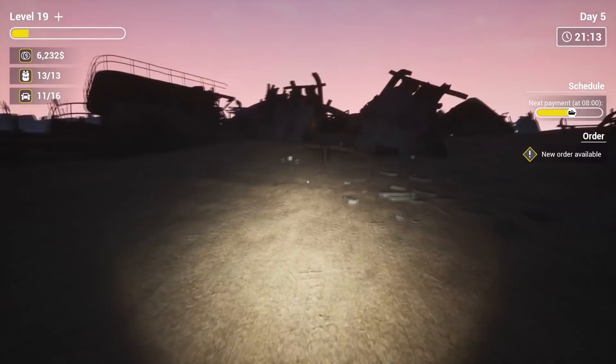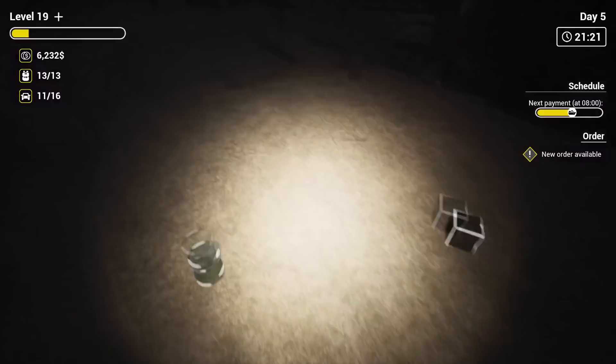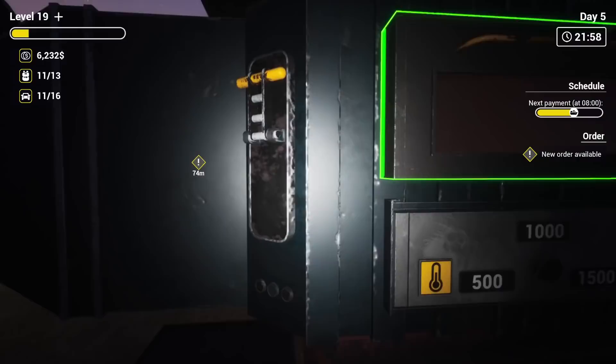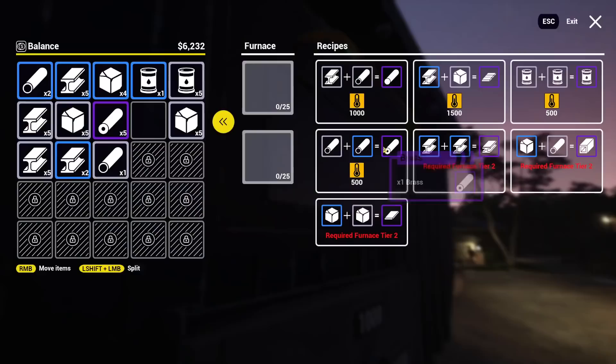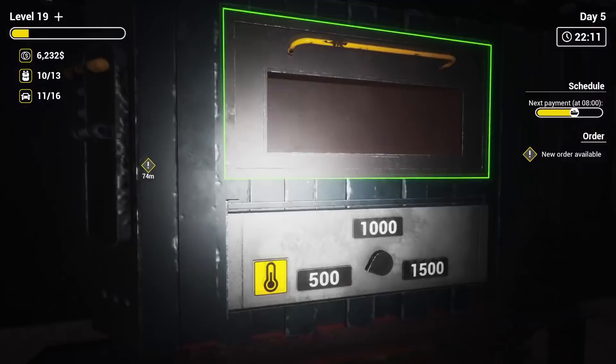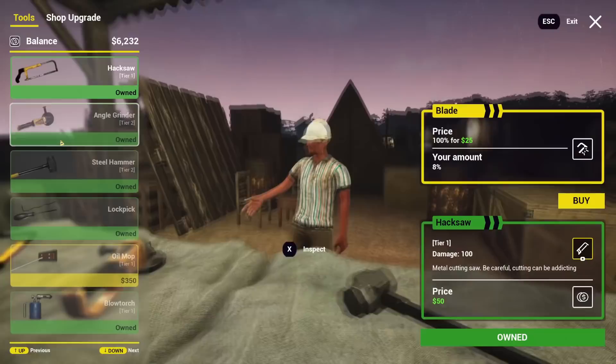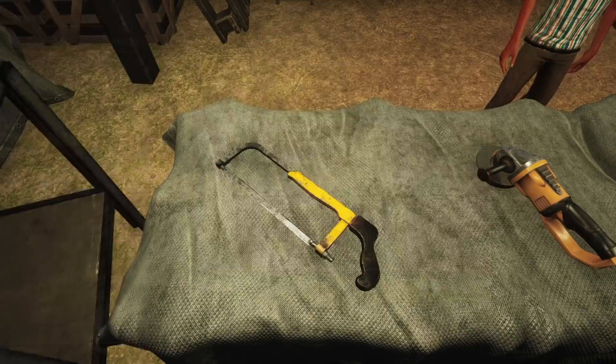Steel is done, next up we need brass. Brass takes aluminum and copper — I didn't actually get much of those, so that's a bit of a bummer. Actually I have aluminum in storage, I just need a little bit of copper. That's when you go easter egg hunting. There's the good stuff. Brass heats at 500 — make sure I do that right, last thing I want to do is ruin this. We get five out — perfect, I need one more, and there it is. That's the brass done. Now I just need cast steel — I have lots of those resources. It heats at 1500. I think I only need five of these, and just like that we're done.